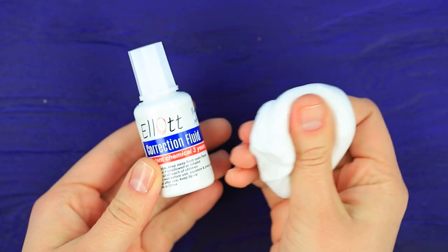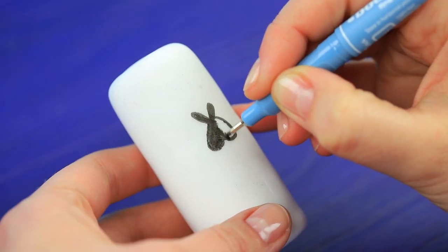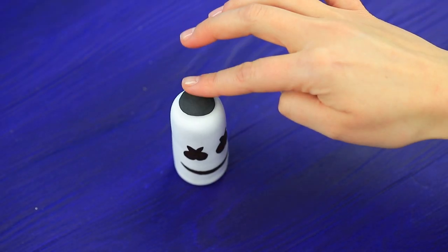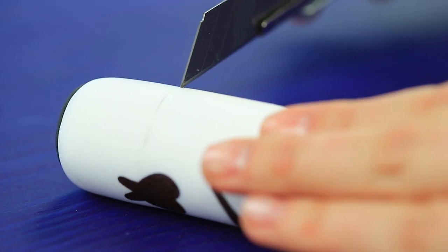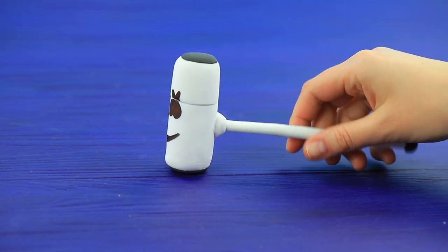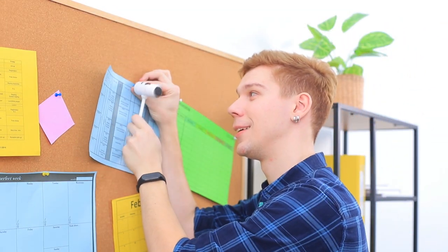Wrap a bottle of whiteout in white clay. Add eyes and a mouth with a fine liner. Attach black light clay circles to the sides. Use a utility knife to cut the clay near the cap. Attach a white stick with a black plug. Let's hammer in the pushpin! Thanks, Marshmallow!